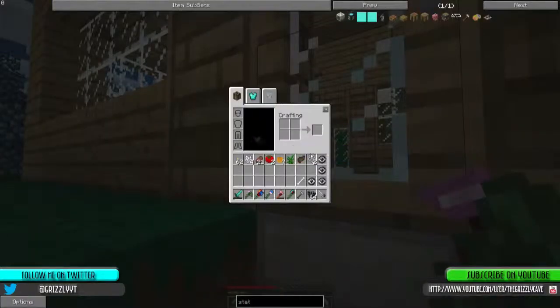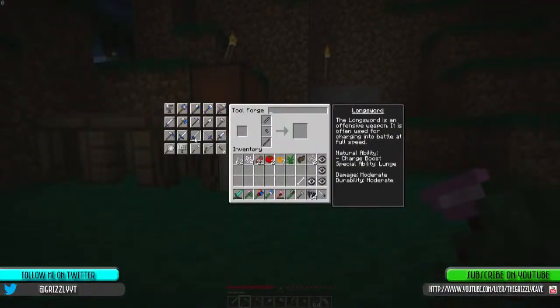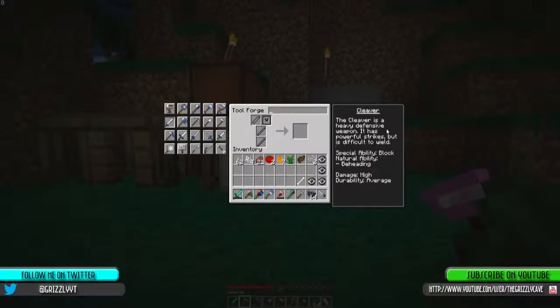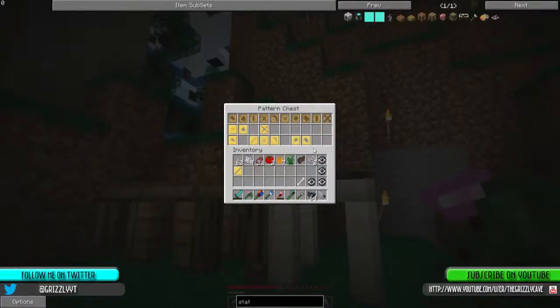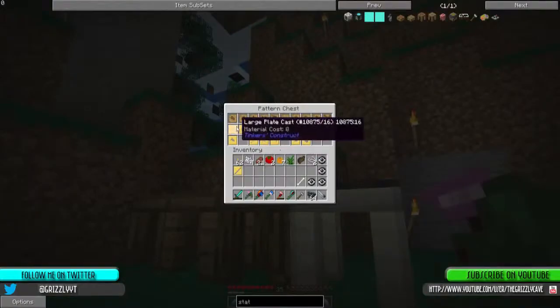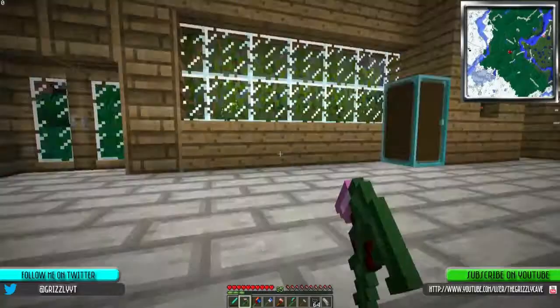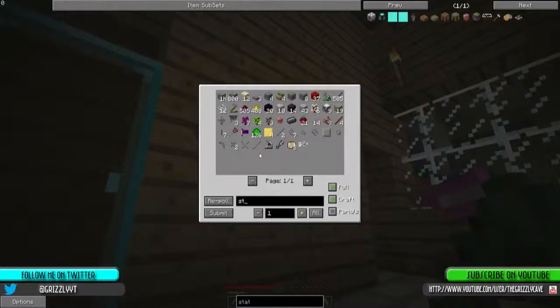So what we're going to do over here — we're going to see what we need to do. We need to do this kind of quick to make this cleaver. Okay, so we need two tough tool rods, a large plate, and one more pattern which is that cleaver pattern. Sticks are not a problem anymore, neither is wood. So that's actually awesome. Two sticks and two planks.